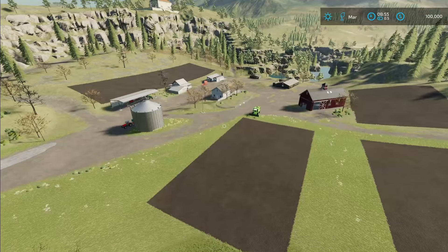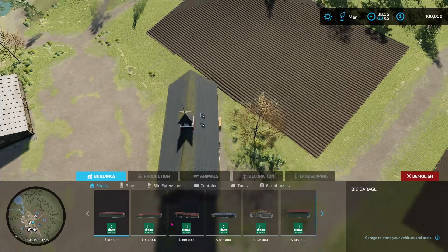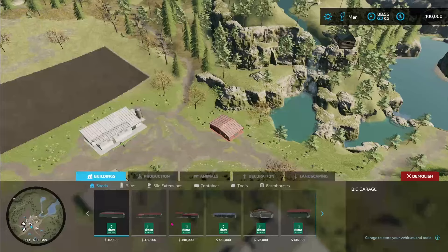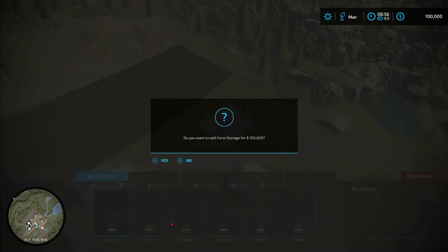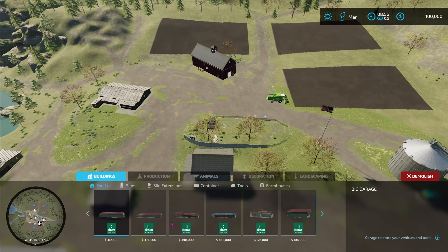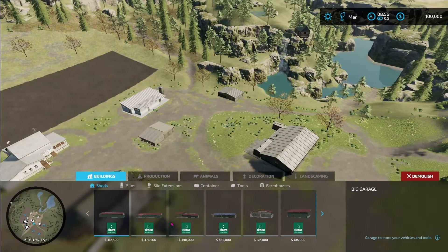Here we are on the main portion of the farm. The easiest way to figure out what some of these buildings are is to go into our construction menu. If we go over to Demolish, we can click on these buildings and see what they are — there's a barn, a stable, a farm shed worth $100,000, another farm storage for another $100,000, our farmhouse, a shed, a farm garage for $20,000, a chicken pasture for $60,000, and a silo for another $100,000. Let's take a closer look at some of these other buildings down here and see what they actually are.